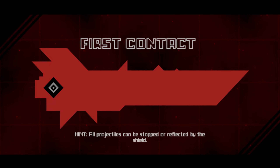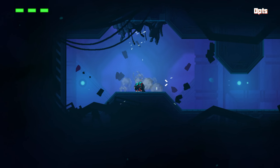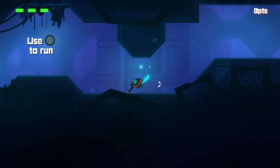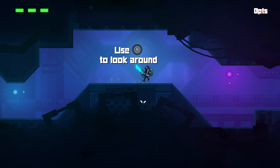El primer contacto. Pista: todos los proyectiles se pueden parar, no me ha dado tiempo a leerlo. Supongo que tendremos que pasar por el primer tutorial. Por ahora el estilo gráfico, pues la verdad, muy bien para lo que es. Estilo pixel art. Usa la R para mirar a tu alrededor. Muy simple.